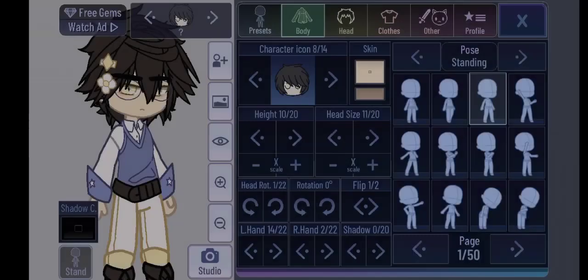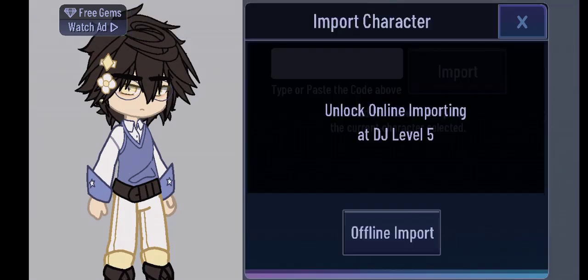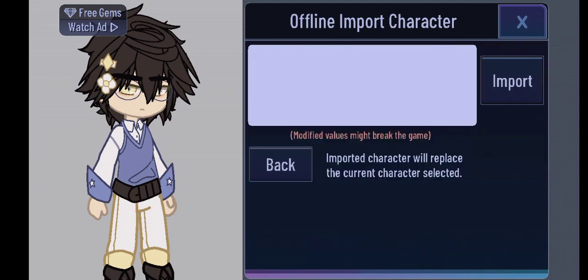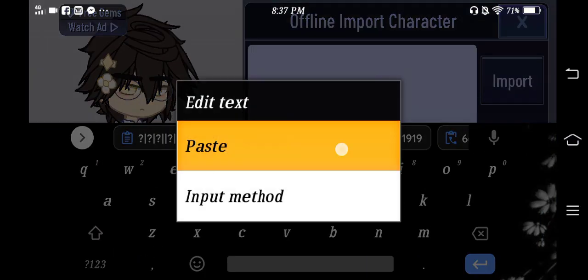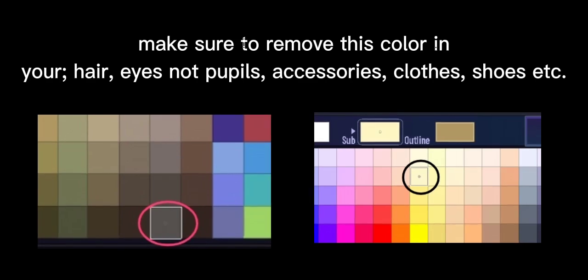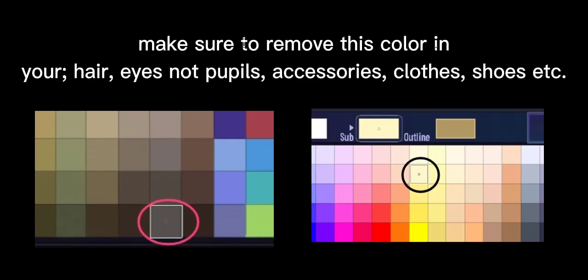How to fix offline import failed in Gacha Club or any other mods. This is what the problem looks like. All you have to do is make sure to remove this color in your hair, eyes, not pupils, accessories.